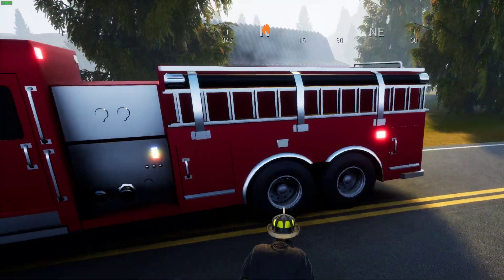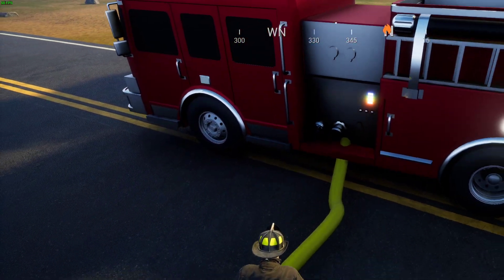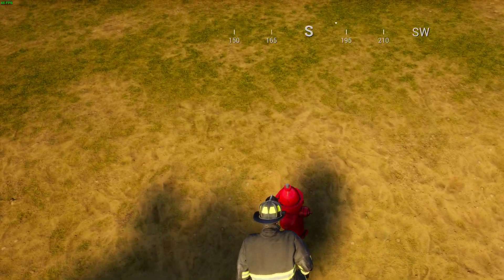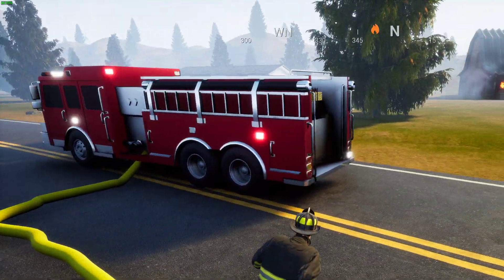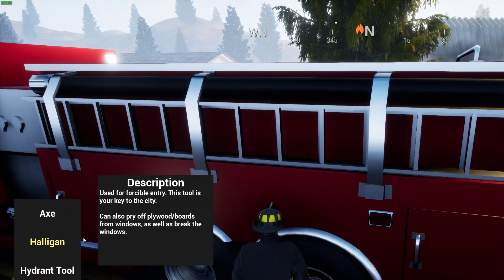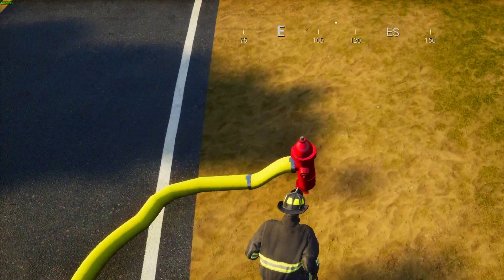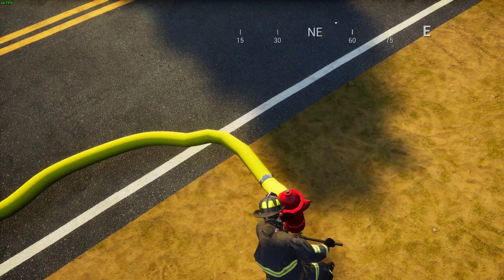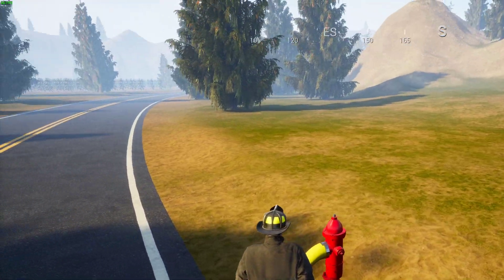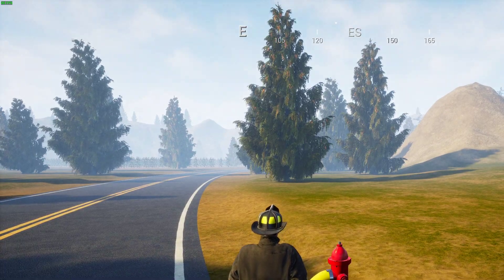First step: once you exit your truck and locate your hydrant, you can deploy your LDH by walking up to the pump panel and pressing the action button — default is E. Go back to your truck, grab your hydrant wrench, and press the action button again with the hydrant wrench equipped. You'll know the hydrant is on when you see water coming out from underneath it.